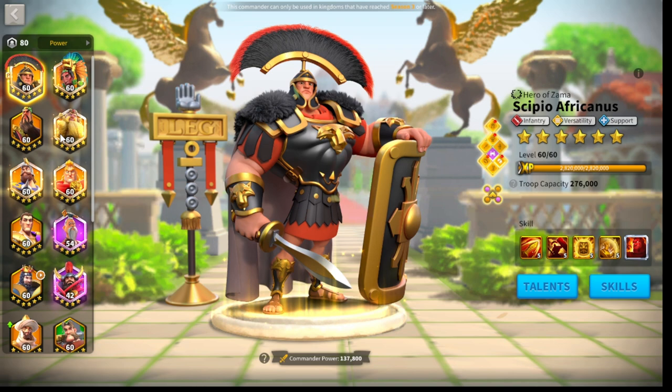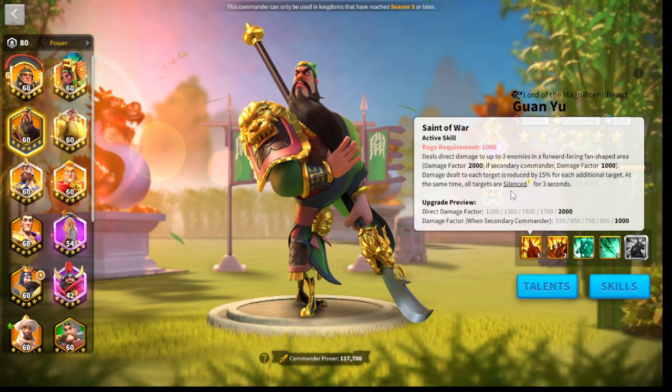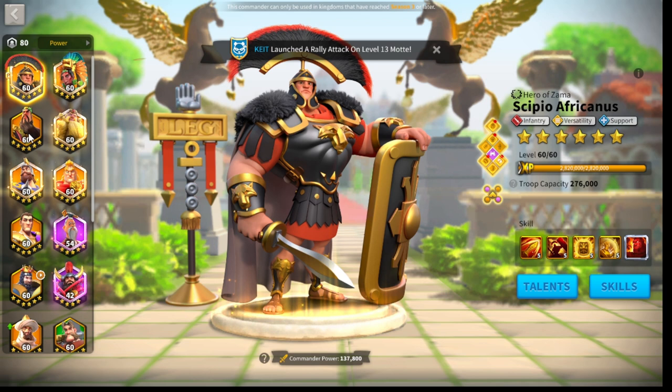But the number one pairing for infantry right now is going to be the good old Guan Yu and Scipio. You're going to have Guan Yu as your primary because you can't really have him as a secondary without losing half your attack. So you need Guan Yu as primary and Scipio as secondary. If you are only going to run one infantry march right now, you're going to run Guan Yu and Scipio Prime — that is by far the best option available.